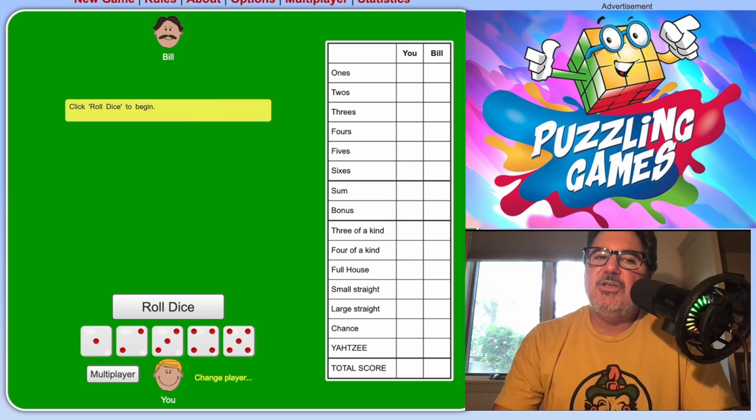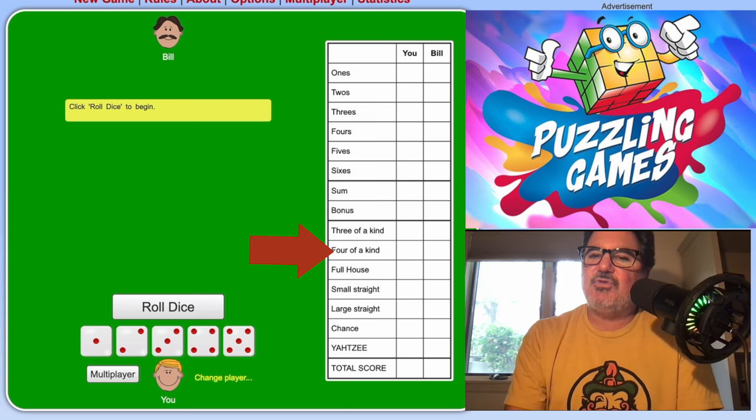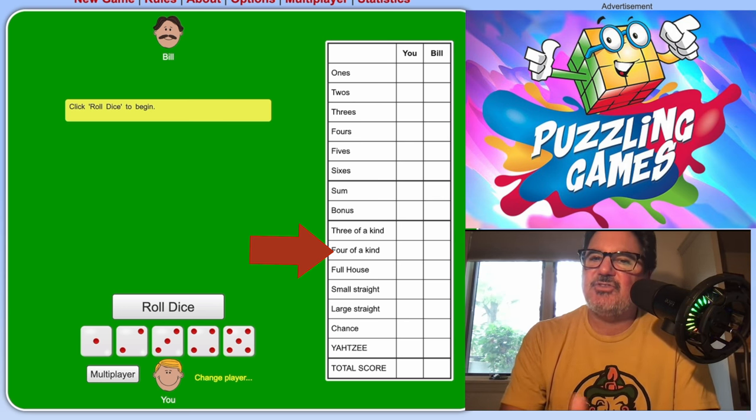The next one is similar but a little bit harder — you need a minimum of four of a kind. You add up the total of all five dice, not just the four of a kind. And if you don't get four of a kind, you have to put zero.